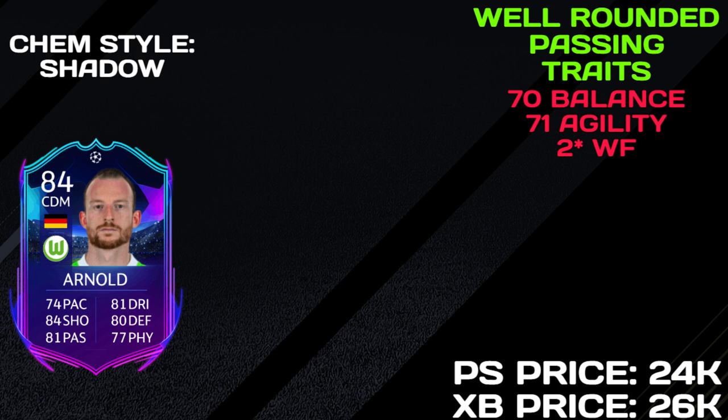If you want to play him as a DM, I'd put him in a 4-3-1-2 so you have the other two center mids on either side and play Arnold centrally - giving you more of an escape route in tight positions. For chemistry style, I used a catalyst because in a 4-2-2 your CDMs get quite a bit of the ball. A shadow would work too. Avoid an anchor - you need more than plus-five pace. Being six foot, you need as much pace as possible; 84 pace in-game is very respectable.